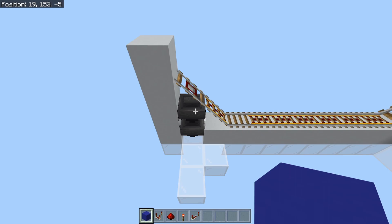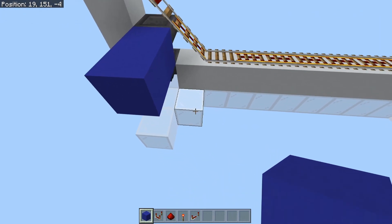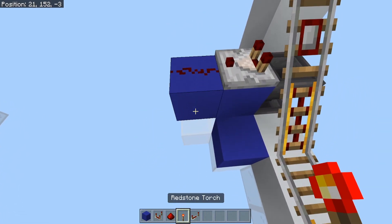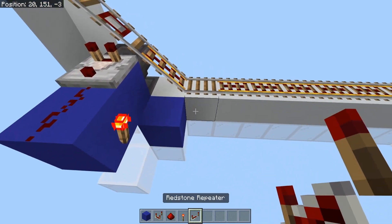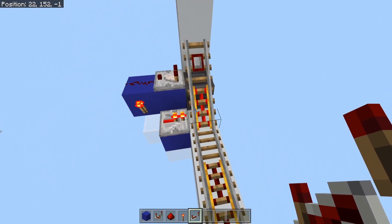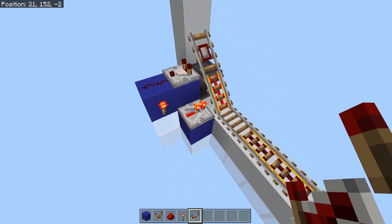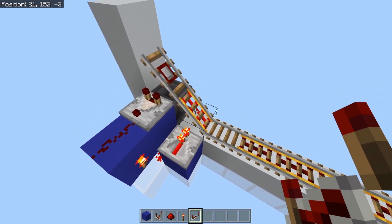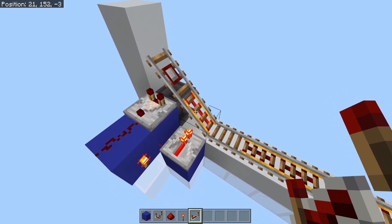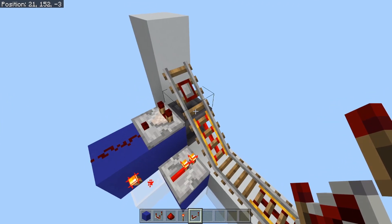The circuitry for the minecart unloader is a lot less complex than the loader. All you need to do is start placing a block here, here, and here, and then we need one comparator facing out of this detector rail with a piece of redstone dust and a redstone torch out of the side of this block with a repeater facing into this powered rail, and we are good to go. Once the minecart starts rolling down the track, if it has any items in it at all, it will signal this detector rail to power this comparator, which will power this dust and turn off this torch, and turn off this repeater, which will turn off this powered rail. Powered rails will not allow a minecart to roll on them unless they are powered, so it will basically lock this minecart in place until there are no more items going through the system.